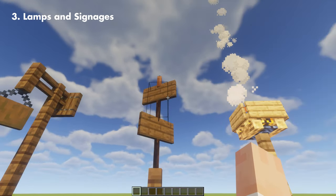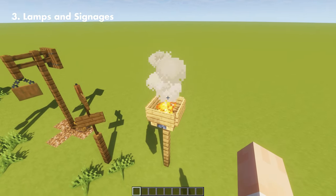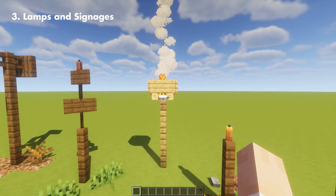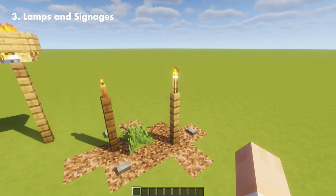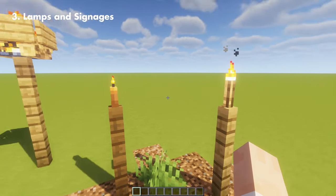Here we have another signage with two spruce signs and a brown candle on top. Here's another lamp or torch — this one uses a campfire and an oak sign. If you want to go for a smaller torch, you can use an actual torch or a lit brown candle. You can pick which ones you'd like.